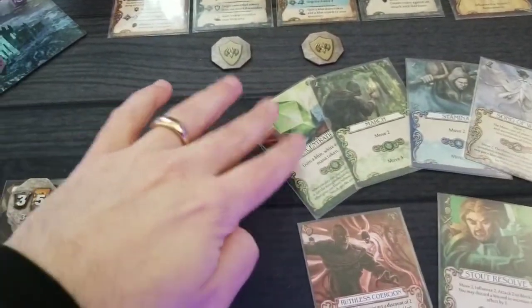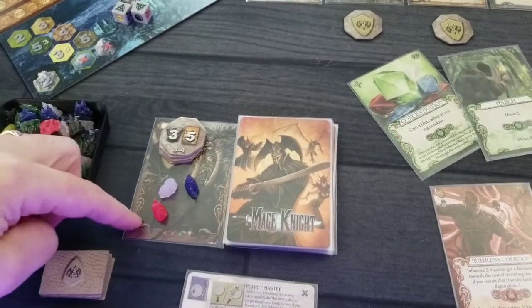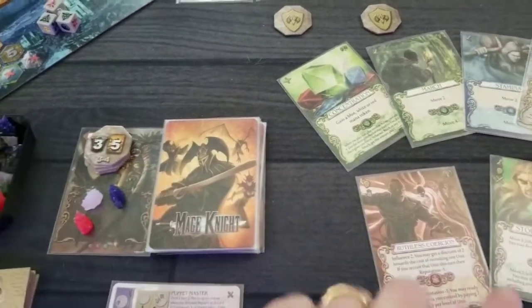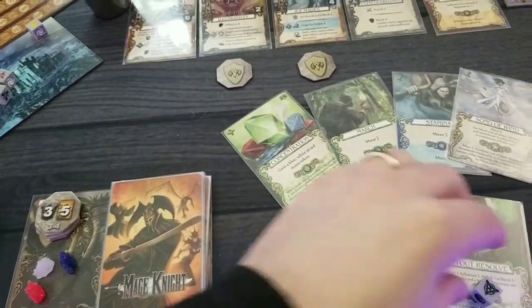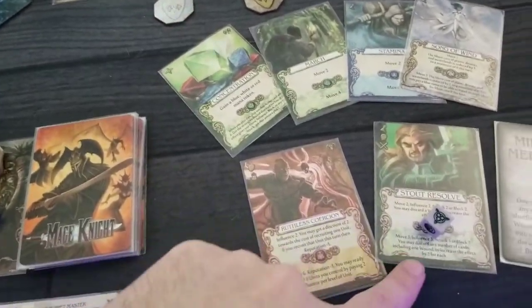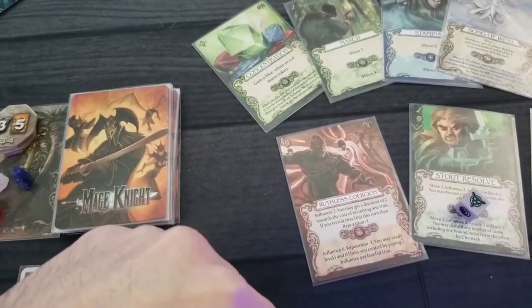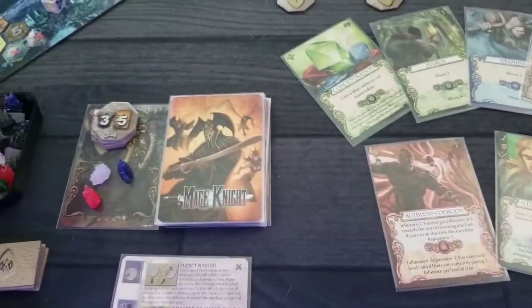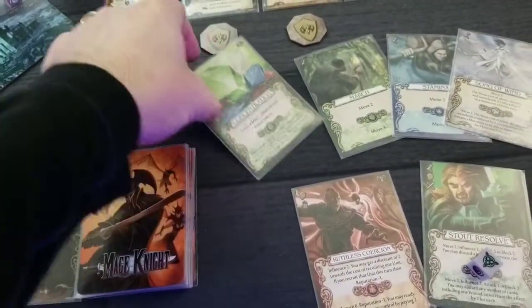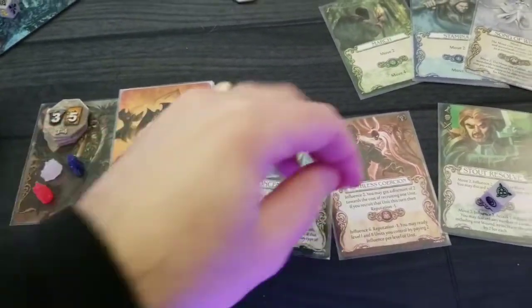I don't want to touch my move. I don't really want to use that if I don't have to, but I need two. So I'm going to use the one over here for that. It's just too bad I don't have any wounds — weird to say — but then I could have used it up there. Maybe I'll use concentration here to bring in a red instead of using my crystal. Just power that. And that's going to affect my rep.